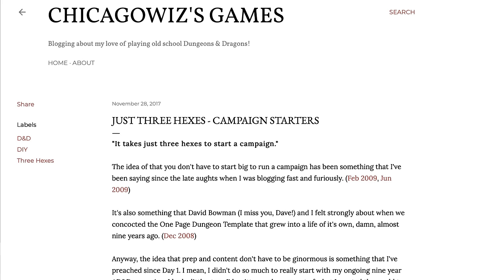Number one, straight up: if you're starting a sandbox campaign or really any campaign, you should read the 2017 post from ChicagoWiz. I will put a link — it's called Just Three Hexes. In that post, ChicagoWiz walks through how they start a campaign. They basically start with three hexes, technically four, because they start with the settlement. I'm going to use this as my baseline. It's a beautiful concept. Definitely read it.